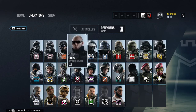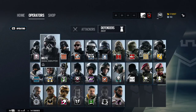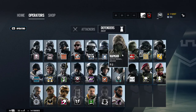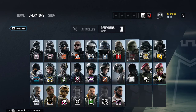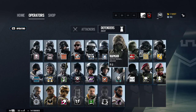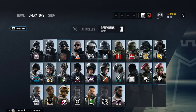The best picks for defense to start with — I would say Smoke, Mute, Pulse, Kapkan, and Bandit. Bandit is optional, but you can use really any operator you want. To start off though, go with Bandit, Kapkan, Pulse, Smoke, and Mute. To get to operators, by the way, it's X on both controllers.